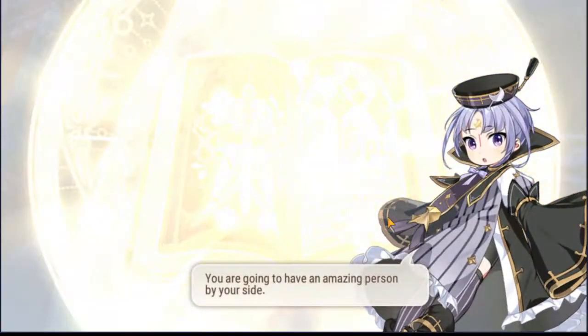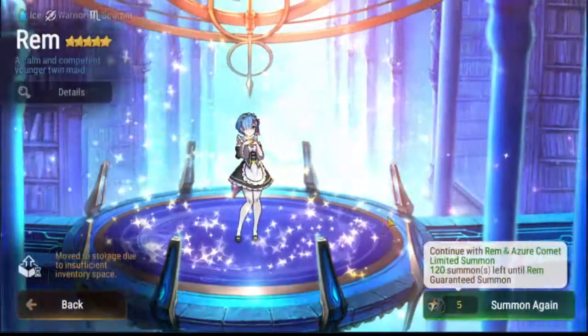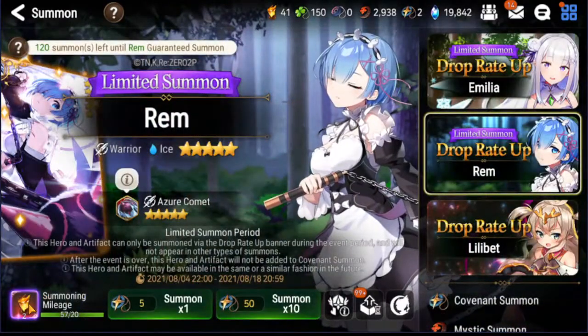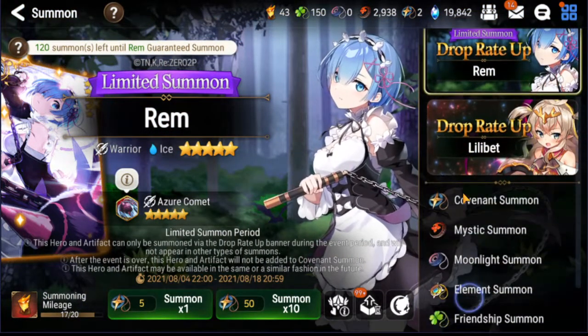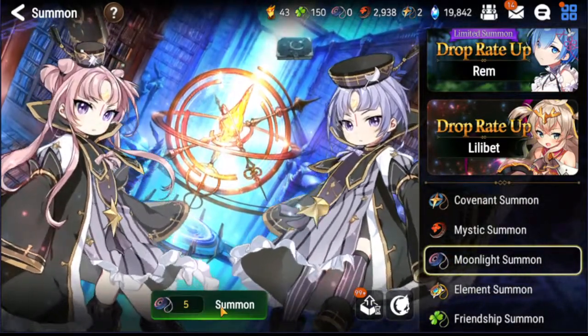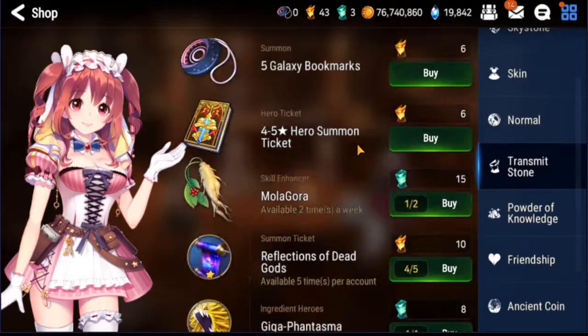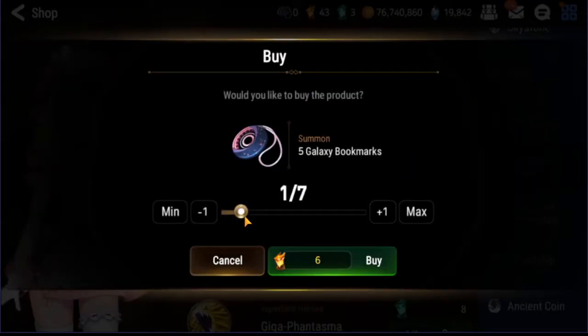Yes! We got Rem without going to pity! Our luck kind of evened out — with those 800 bookmarks we actually got what we wanted, so that's pretty cool. We had 42 coins, so let's go get some galaxy bookmarks and do seven summons.